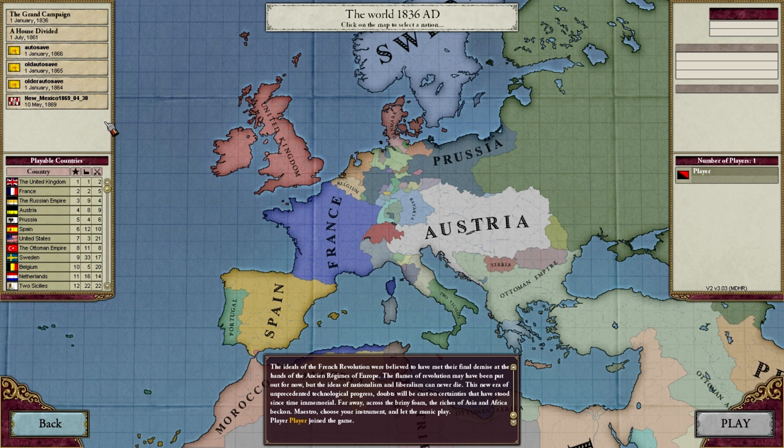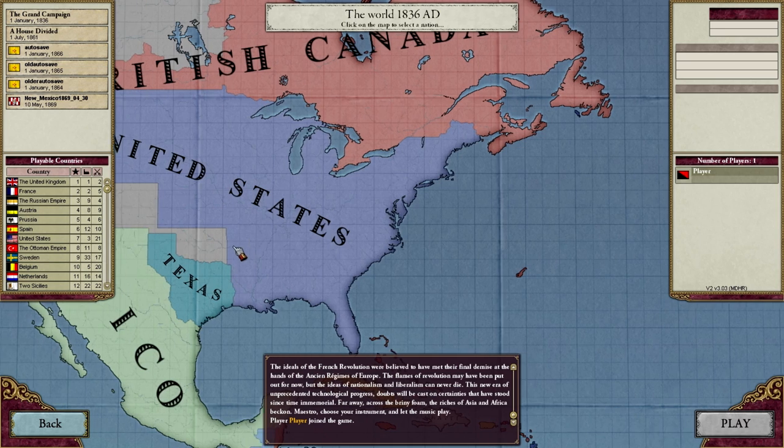Divided We Stand takes the basic concept of the Civil War where in 1861 the northern and southern states were at each other's throats and trying to kill each other. For anyone not familiar with American history, that was a major turning point where basically a bunch of states from the South decided to try to break away from the United States, creating a gigantic war whose after effects we can still feel today.